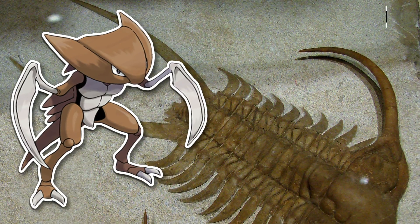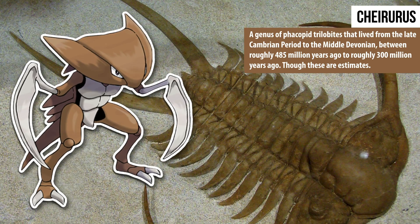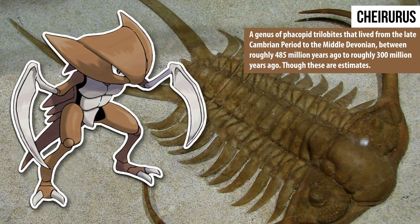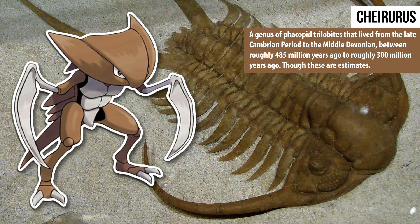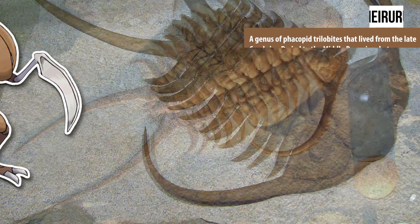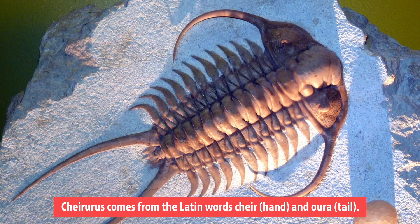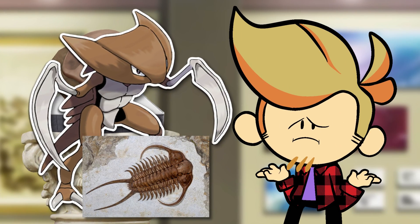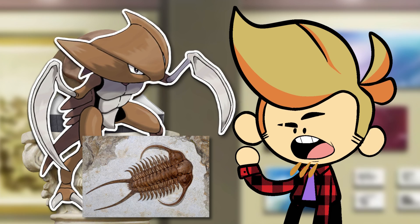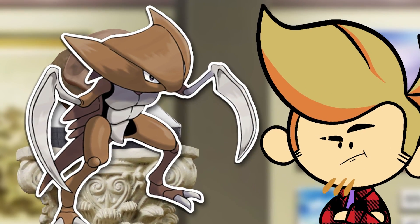And back to trilobites — it looks a lot like Cheirurus, a genus of trilobite. It's got the weird rib-looking bits sticking out of its back, and its head also has two bits aiming backwards. We could also say that the scythes look like both the head protrusions and the two-ended tail. Cheirurus is the Latin for hand and tail after all, which is kind of a silly name for a fossil — like, 'HELLO, I AM HAND-TAIL, NICE TO MEET YA!' And maybe it's not a coincidence that they moved this creature's spiky tail to Kabutops's hands essentially. Hand tail.